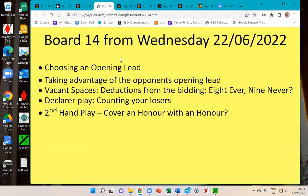What we're going to cover on this one hand are questions like: what should you choose as your opening lead, taking advantage of the opponent's opening lead from declarer's point of view, something called vacant spaces — catering to different distributions of the opponent's cards based on what you know from the play or the bidding — and also declarer play counting your losers, and from the defence whether it's right to cover an honour with an honour.